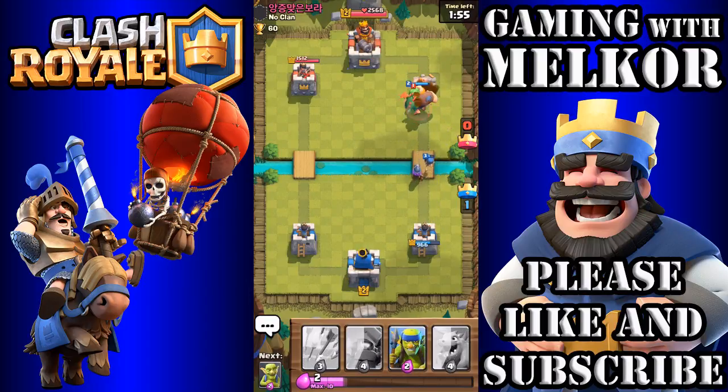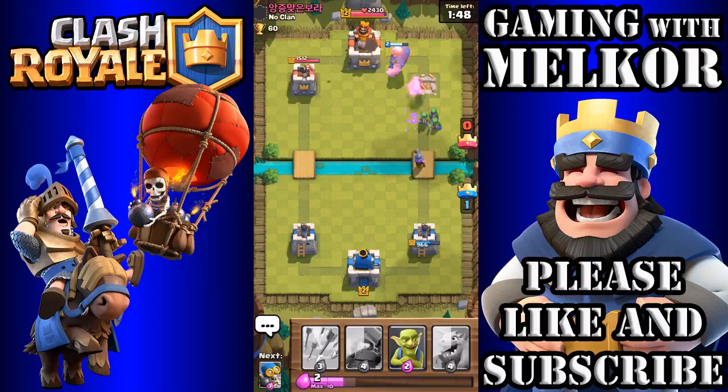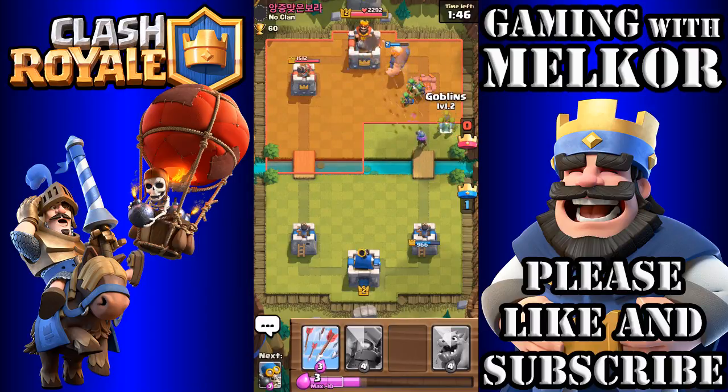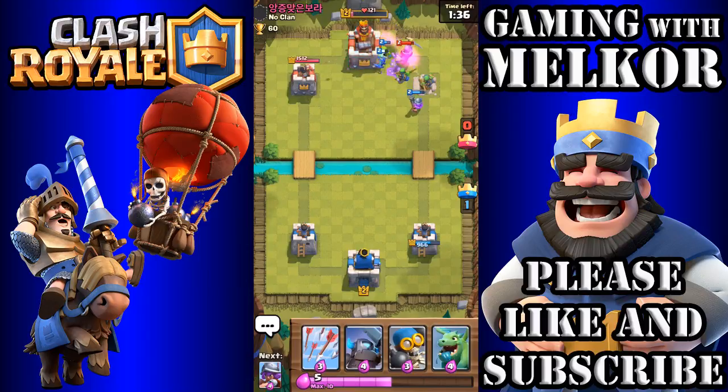As soon as that's down we're going to drop the Spear Goblins to help take out that Dragon as quickly as possible. We're going to drop our own Goblins — the Arrows missed mostly — and then this tower should disintegrate for a solid 3-0 victory again. There we go!